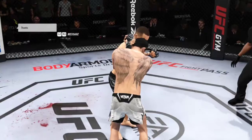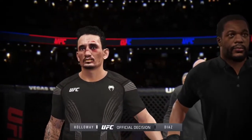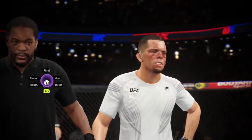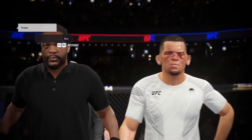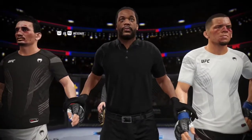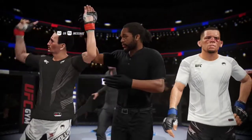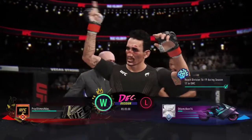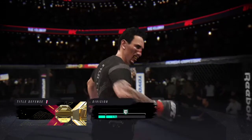A competitive title fight tonight. It looks like the official decision is in — here's Bruce Buffer. Ladies and gentlemen, after five rounds, we go to the judges' scorecards for a decision. All three judges score this contest 49-46. For the winner by unanimous decision, and still the undisputed UFC lightweight champion of the world — Max Blessed Holloway!